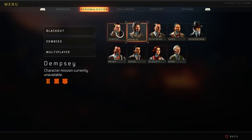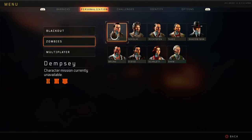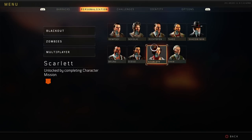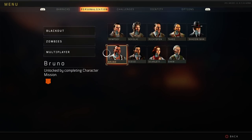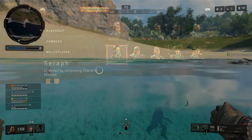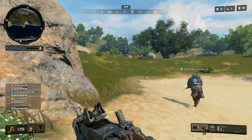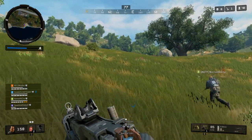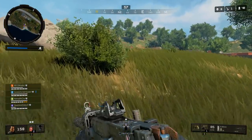The two ways we know to get characters so far are from the Black Ops Pass and by simply leveling up. But most of the characters — the way and description to get them — is simply unlocked by completing a character mission. This goes for every specialist character, almost all of the zombies characters, and Reznov, Woods, Mason, and Menendez. The big question is how do you see the various characters' missions — is it underneath challenges in the menu? The easy answer is no, it's nowhere in the menus. They can only be found in-game, and that's what this video is mainly about.